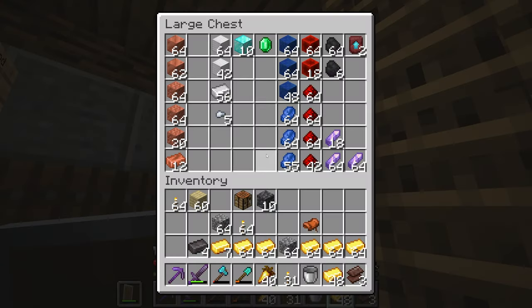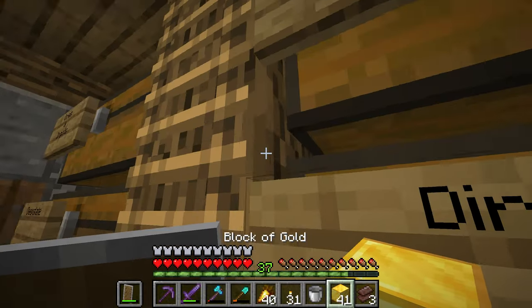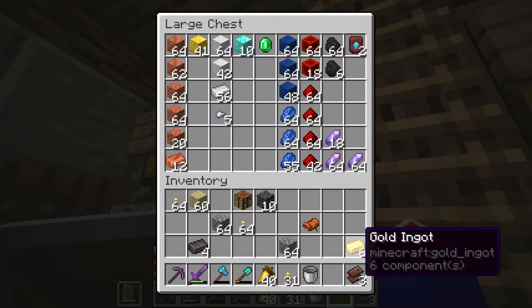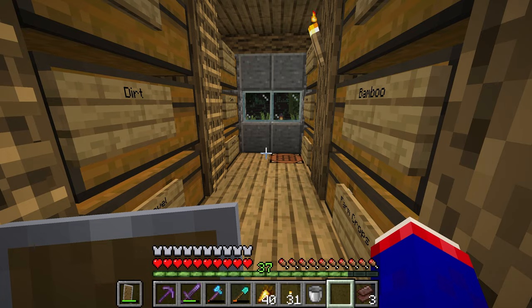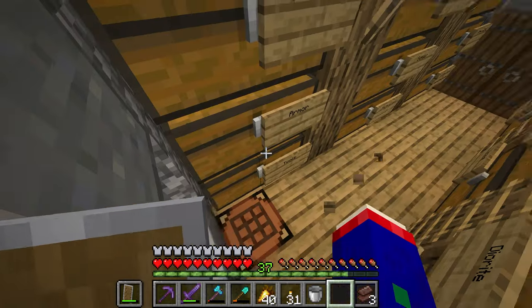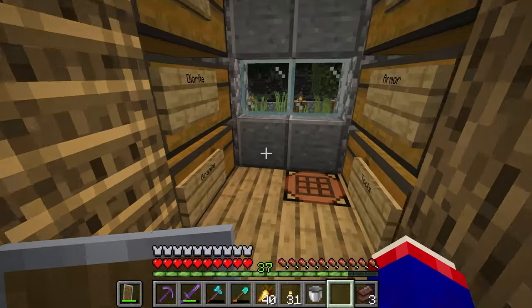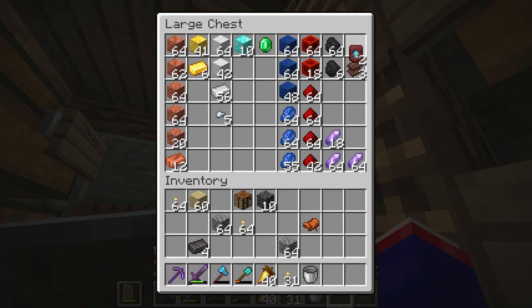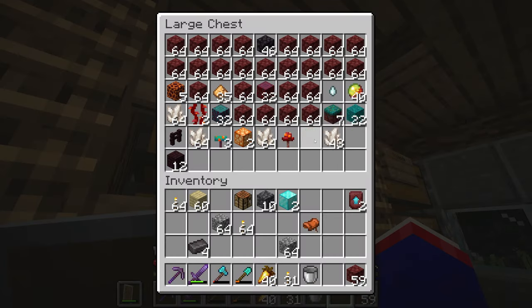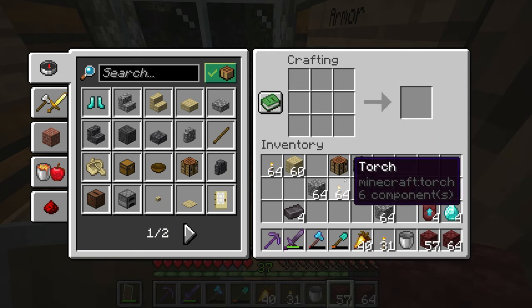Only four ingots — wow, that's crazy when you think about the people who have made fully powered netherite beacons. I used some diamonds and made this smithing template. I need some more of this, so let's just grab two diamond blocks and some netherrack. I think I can only make two at a time.